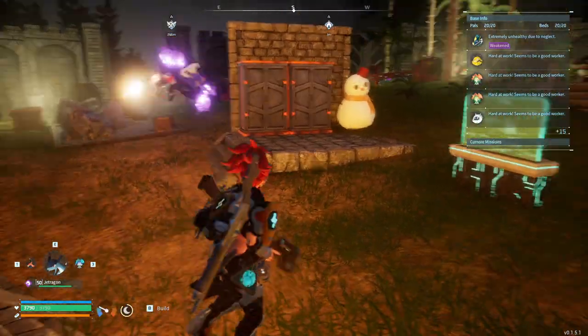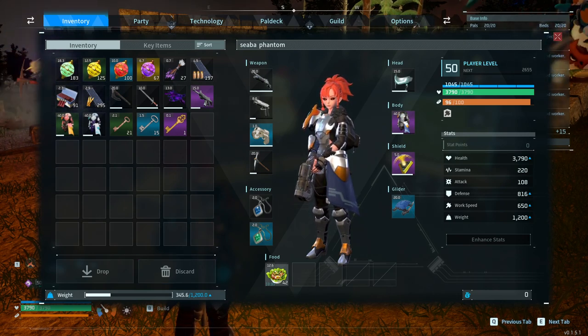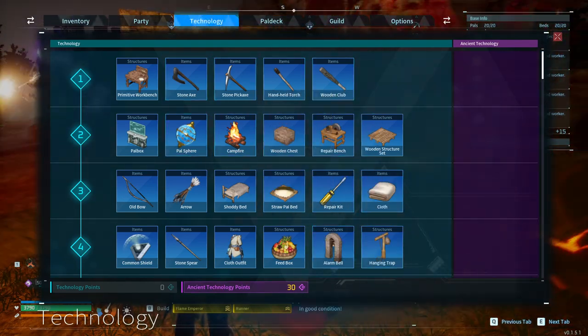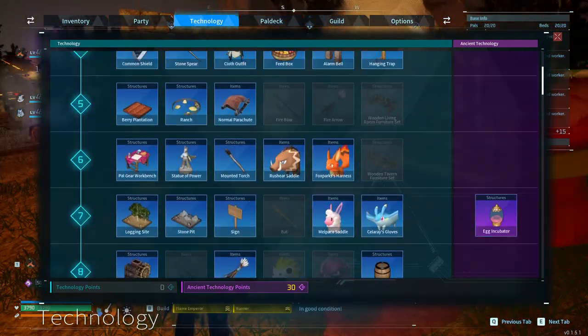Another thing I think they should add is a backpack — some sort of item, whether it be a backpack, a fanny pack, or whatever, that gives you extra inventory space, maybe an extra row. I'd also like it to increase the carry weight by a couple hundred — maybe five hundred. It could be something we unlock on the technology tree with ancient technology.